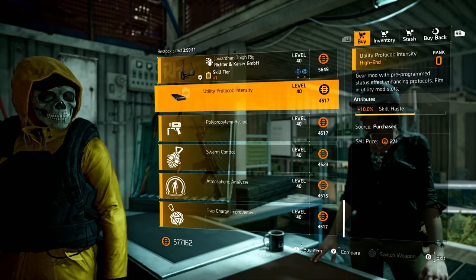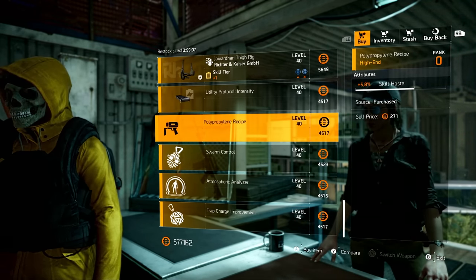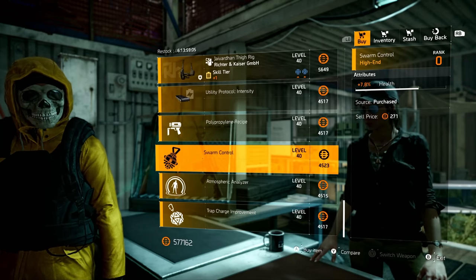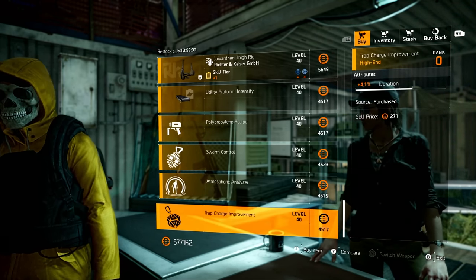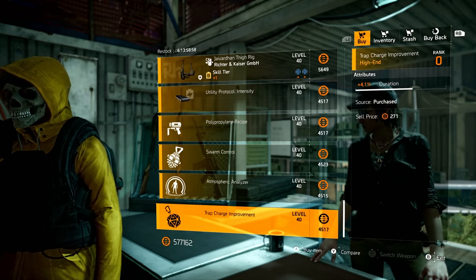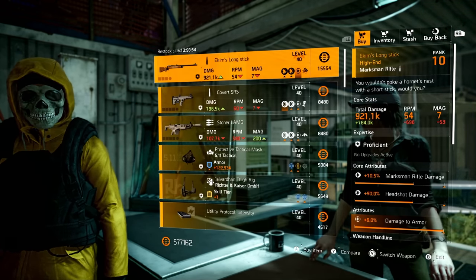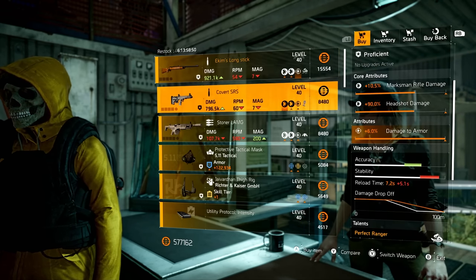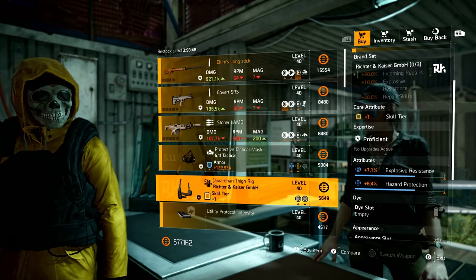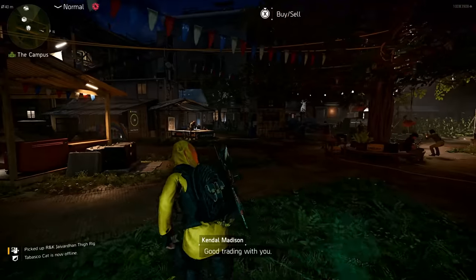For mods at the Campus: skill haste 10%, chem launcher skill haste 5.8%, hive health 7.8%, pulse health 14%, and trap duration 4.1%. Must-buys from the Campus: Ekum's Longstick with that max armor damage, and the Richter and Kaiser Holster with that hazard and explosive roll.